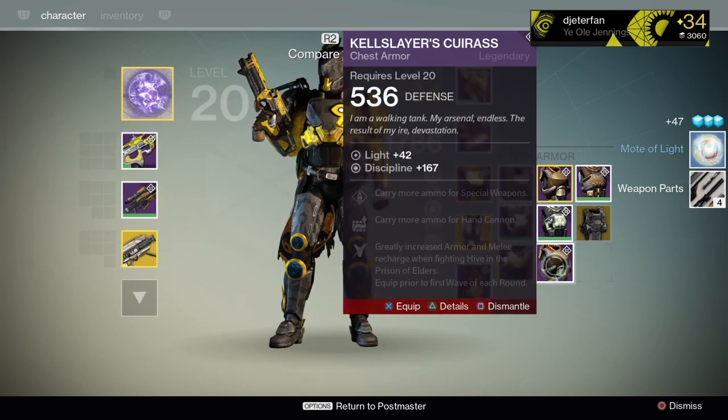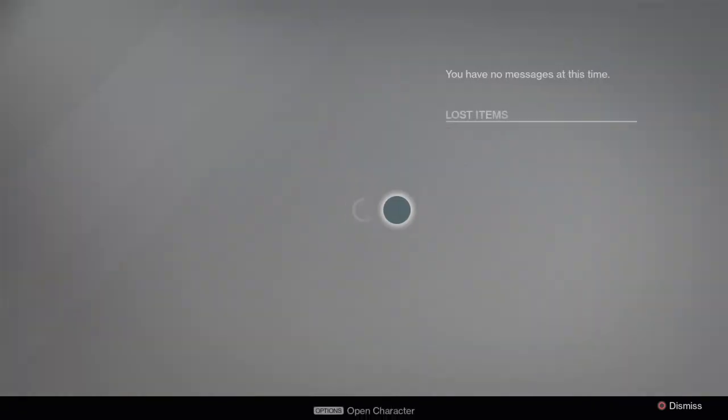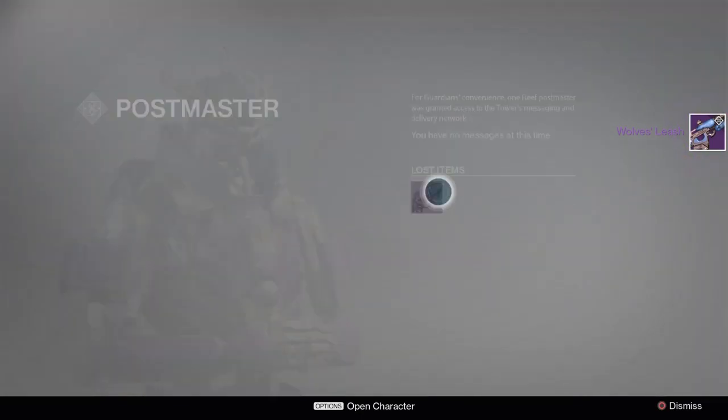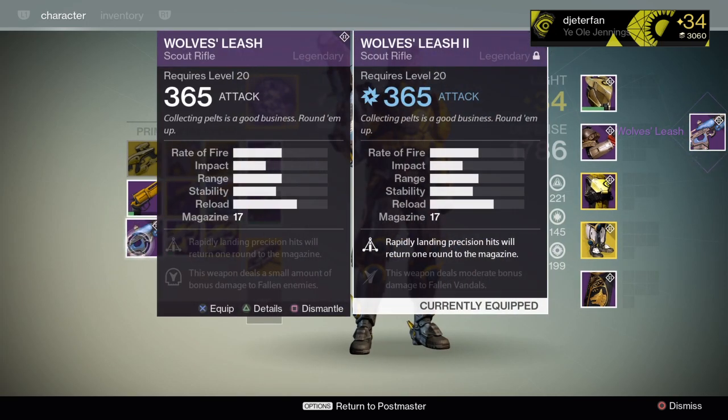I went ahead and pulled my Prison of Elders weapons out of the vault. Let's compare them all - first we have the Wolf's Leash and the Wolf's Leash Too. It looks like the Wolf's Leash Too is just the same weapon but with a burn on it, so I'm definitely scrapping the original Wolf's Leash - it's pretty much useless now.